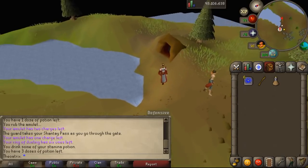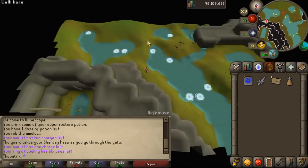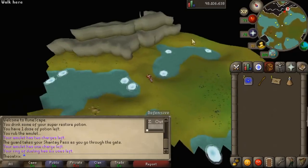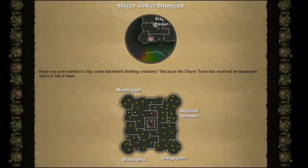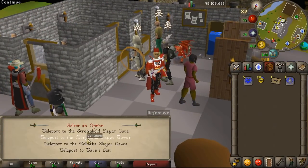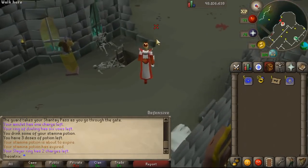The Western Banner teleports you to the Piscatoris fishing colony once a day — sadly I can't show this one either. The layout of the Kraken area is quite a bit different to what it was before, but the boss lair has the same layout as before. Now to quickly brush over the last three since they are expansions of old caves. The first is the Slayer Tower dungeon which is home to Nechryaels, Abyssal Demons, Bloodvelds and Gargoyles. The fastest way there is to use the Slayer ring to the Slayer Tower, or you can teleport to Canifis with a Kharyll teleport and run there.